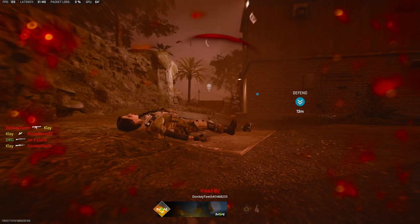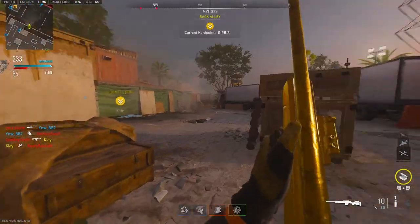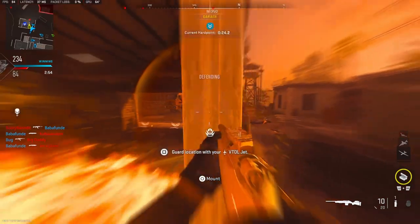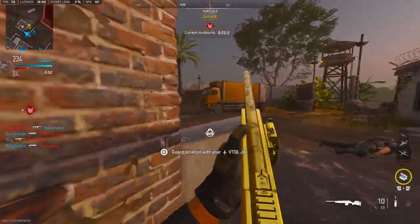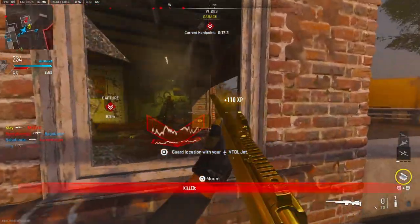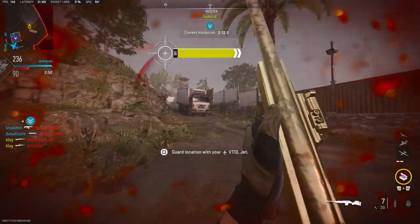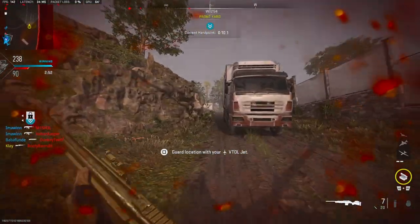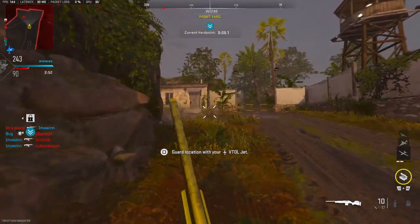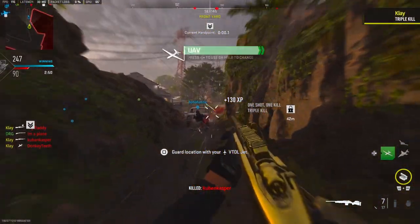I can't shoot, I can't shoot. Hard point compromised, secure the area. Our UAV is orbiting the area. Dutch is coming, friendly UAV online. Reloading. Enemy unit selected. Flash out. Hard point relocating, stand by. I'm reloading — the UAV is ready to drop.